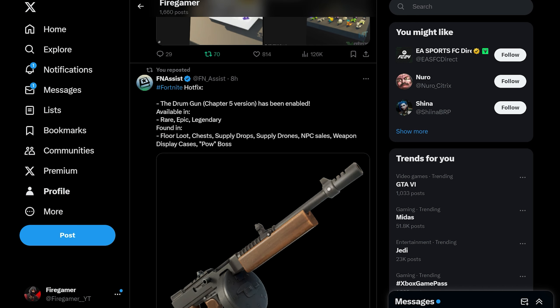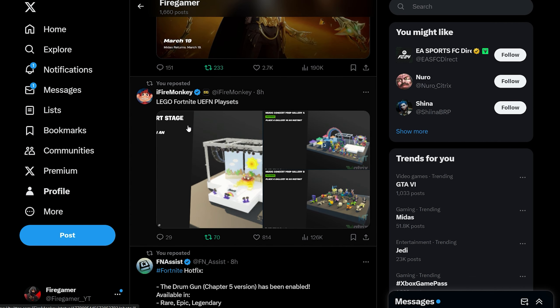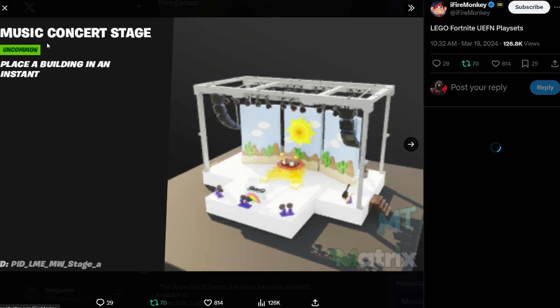Shout out to FN Assist — the Drum Gun Chapter 5 version has been made available in Rare, Epic, and Legendary rarities, found in Gas Station chests, supply drops, supply drones, NPC sells, and weapon displays.